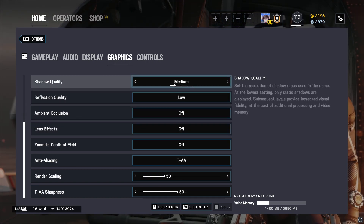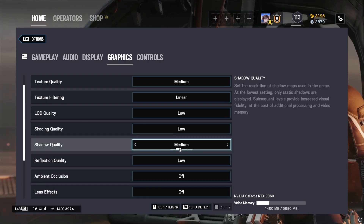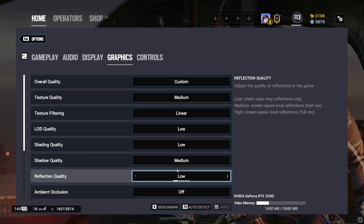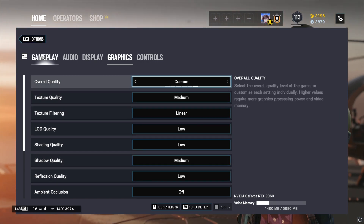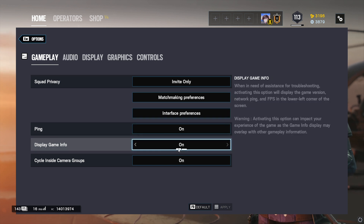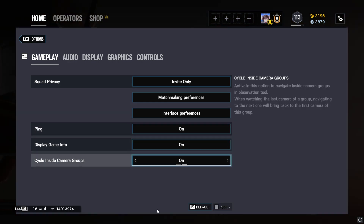Now go into Graphics. You want to turn everything low. Make these 50, and you can make this lower if you don't mind it. Make the shadow quality medium, and if you have a decent PC you can make the texture quality medium too. If you really care about FPS, make everything low, but keep shadow quality on medium so you can see opponents whose shadows are visible even when their body isn't. You definitely want shadows on medium. You can also turn on Display Game Info to show your FPS.